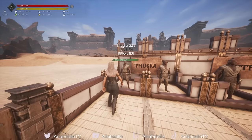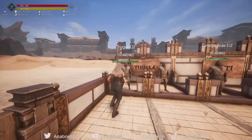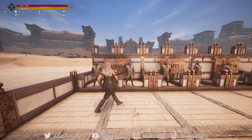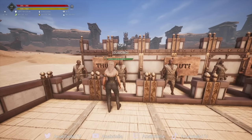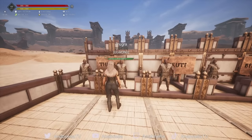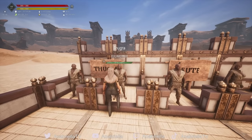They start out with very low health — 429, both of them. I'm going to show you the Thugra thrall because they're exactly the same as the Cannibal Brute. They start off with just 15 in grit, which will give them 150 armor, which is helpful because they have very, very low health. I leveled 11 thralls for each of these categories and this is the best health I could come up with: 3,400. A pretty reasonable thrall with very high damage.